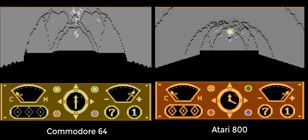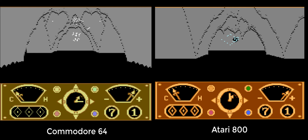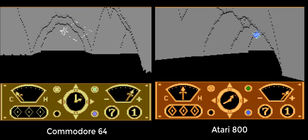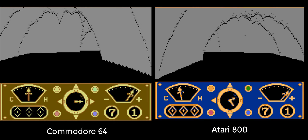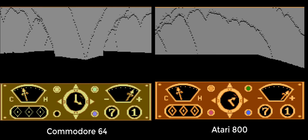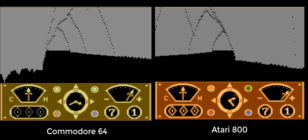This next one is Eidolon, by LucasArts. Again, the left-hand one is the C64 and the right-hand one is the Atari. Now, hopefully the difference between these two is immediate — the Atari one is just that bit quicker and that bit smoother. I think they use fractal graphics to generate the caves, and it just looks a lot snappier.